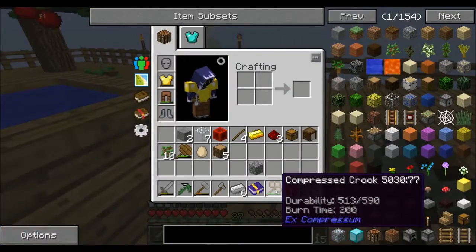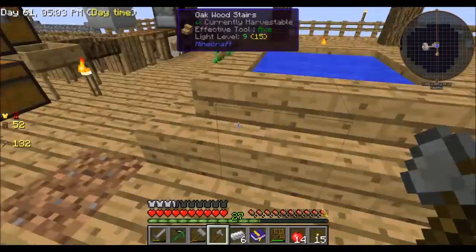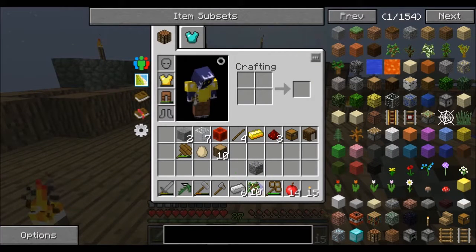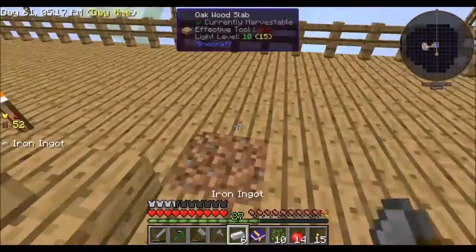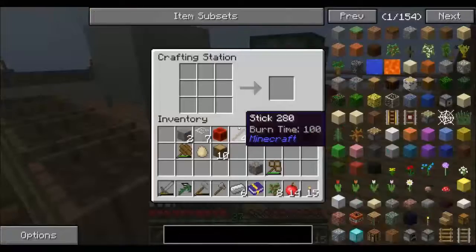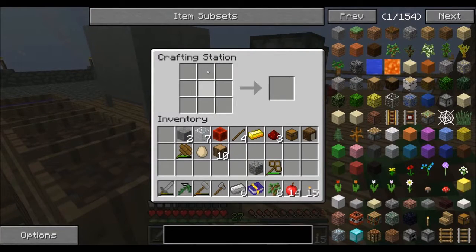I made a new type of crook — the compressed crook. All it is is make four crooks and then put them in the crafting table in the same pattern as the normal crooks, and it combines into one that gives you a lot more durability.